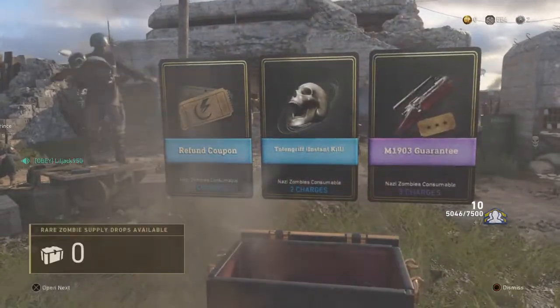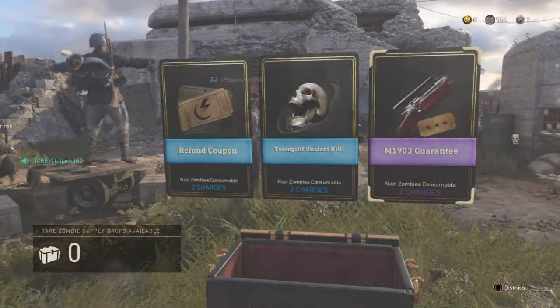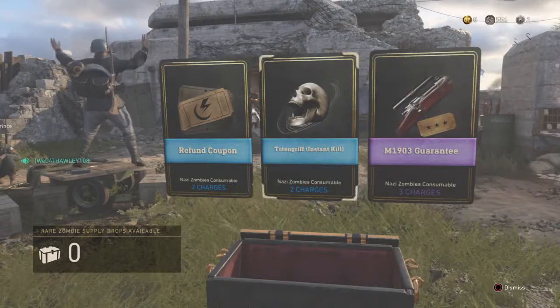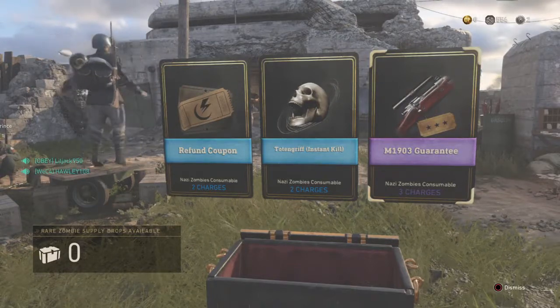Nice, I got a winter epic. They're still giving the winter stuff out, that's pretty neat. I got some good stuff — these three things here are consumables in zombies, like I could spawn an insta kill and stuff like that. So they're okay.